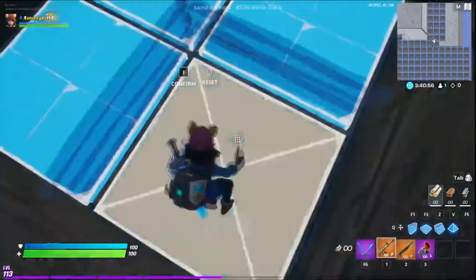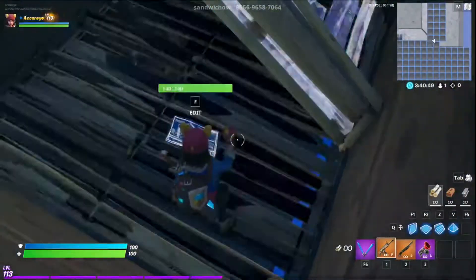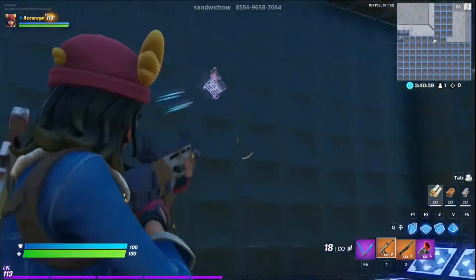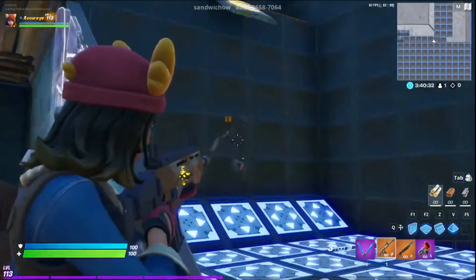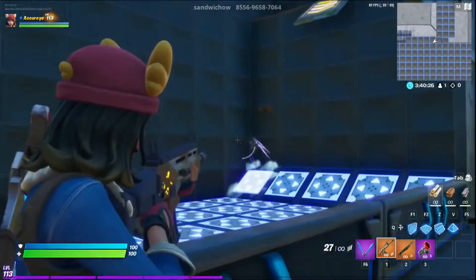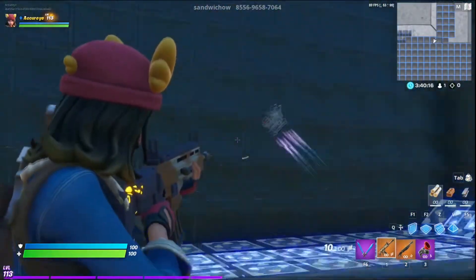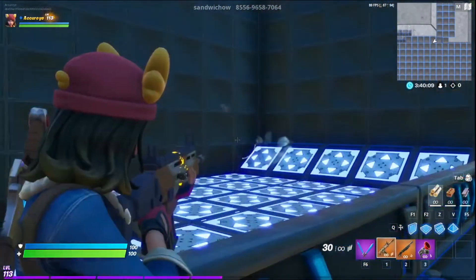I'm sure many of you are thinking this seems like it's all just editing — why would you give me another editing course? But no, as you can see here, you can shoot this shopping cart and try to get your aim practice in with tracking. There are other little details to work on here too. Make sure you have the grappler so you can get out of certain areas where you'll get stuck. This is one of the aiming parts found in Sandwich Howe's warm-up course V2.